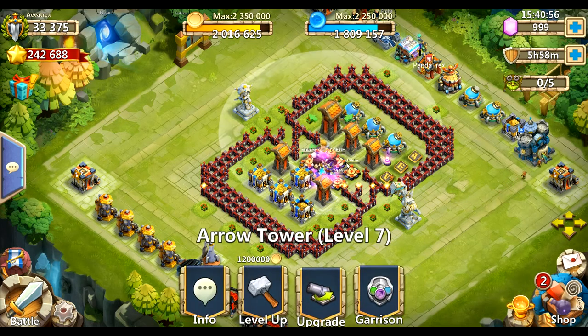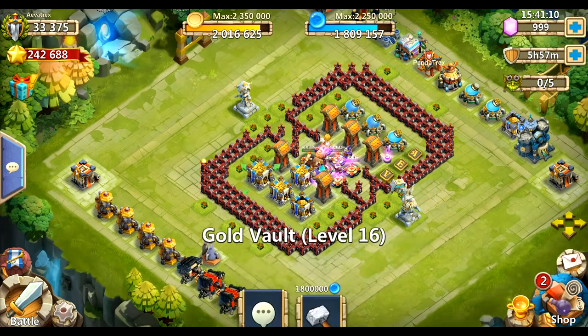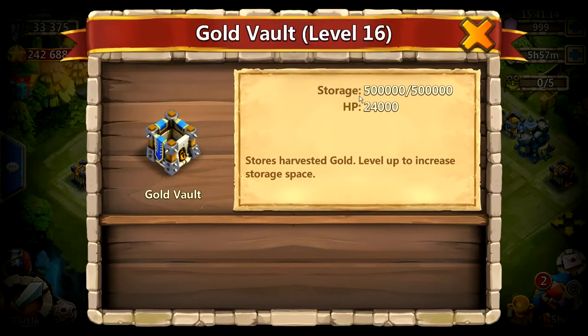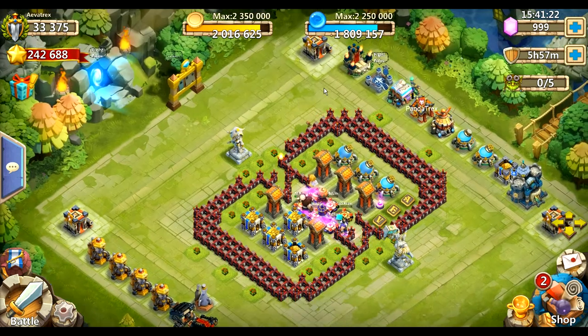After hero bases, I'll start working on my towers, with a main goal of level nine because that's where they get the extra range. Honestly, the difference between level nine and level ten isn't that big. Once I'm done with that, I'll start getting all my gold vaults to level 18 — mainly for the HP, but also because they look awesome. When you run into a level 18 base with all gold, you're just like jackpot.